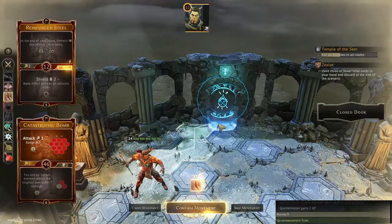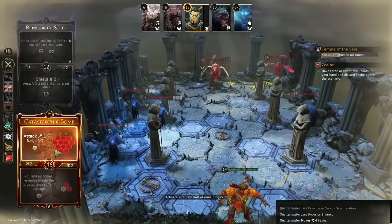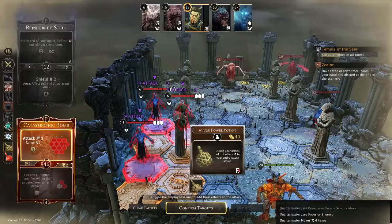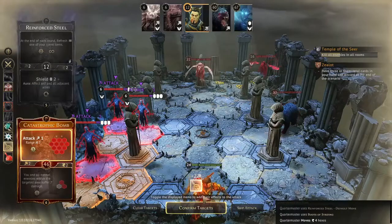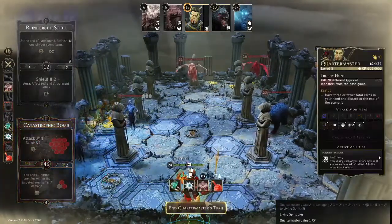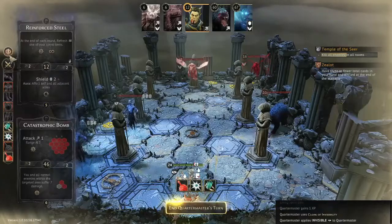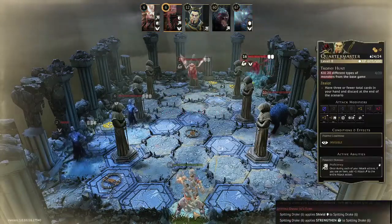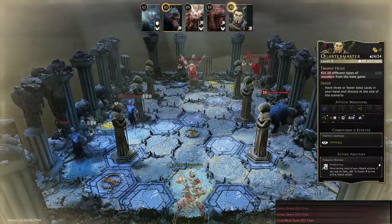I have basically three cards burned going into this second room, which is not very good pace. Quartermaster only gets nine cards, so I'm going to need to get my Star Earring back a lot. I go for my Power Potion here — it's more consistent to kill these living spirits with my Portable Ballista up. I do manage to pull one of my pierce three rolling modifiers and kill one living spirit, but even hitting three targets I didn't get any refresh item cards — that's what I would have liked most.